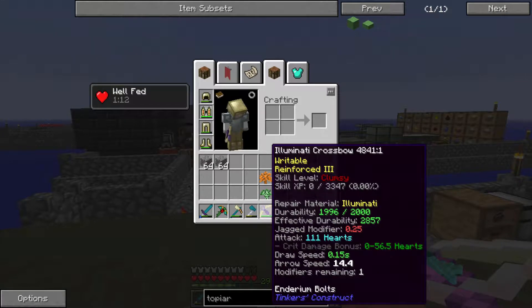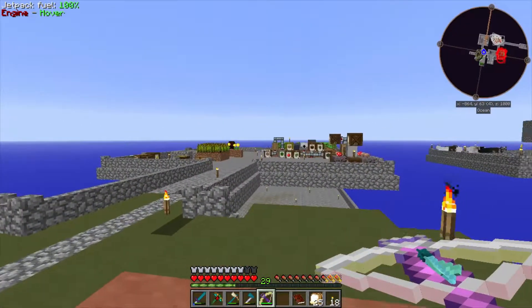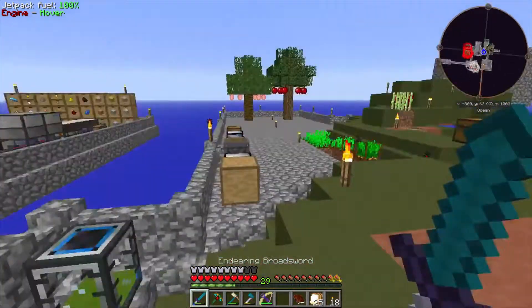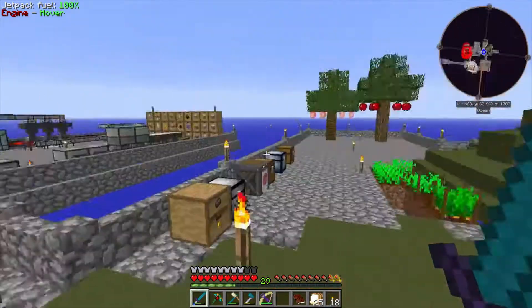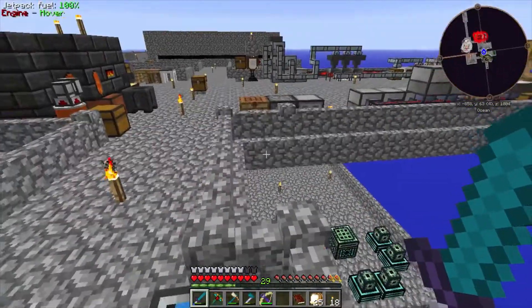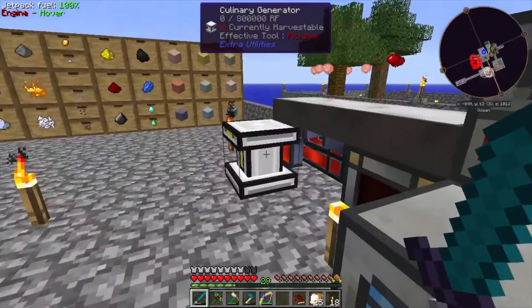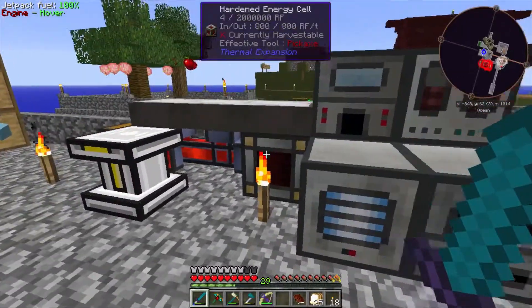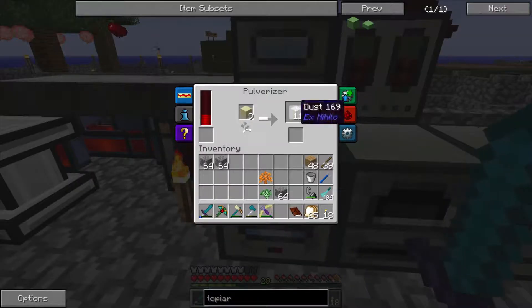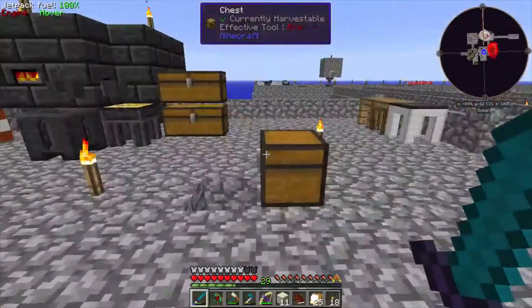This crossbow should do 111 hearts of damage, so it's kind of powerful. We were working last episode and we also got the QED up and running — that was the other thing we did — to get the x8 generators. We have a culinary one over here which I've been using to get more power. I threw some food in.